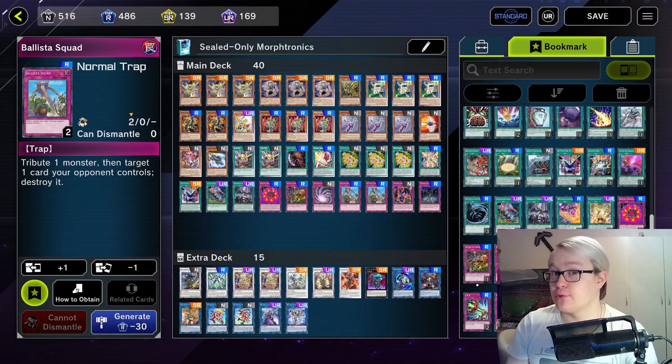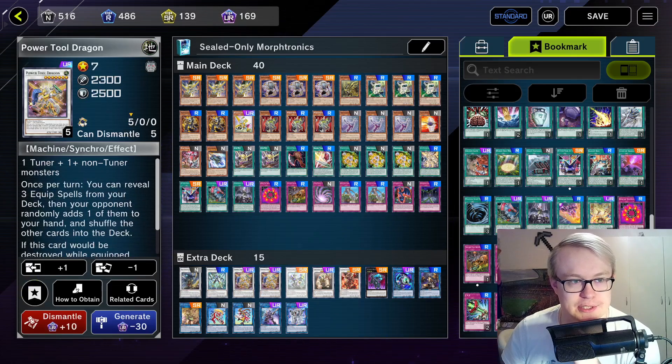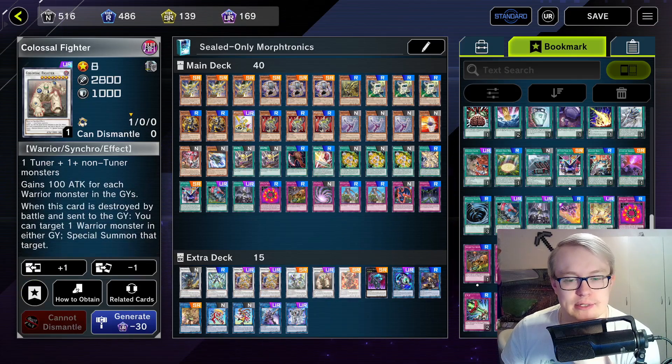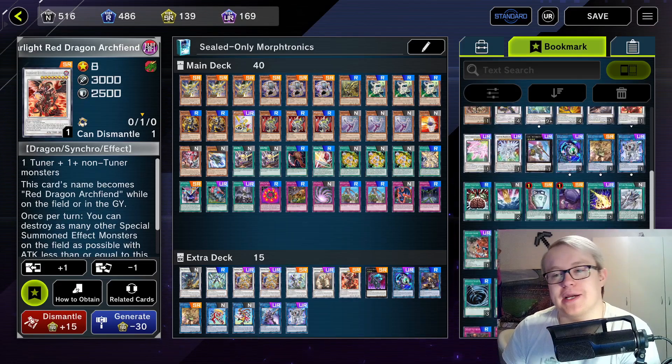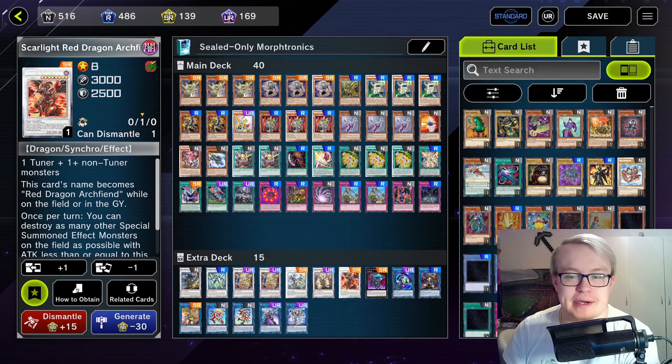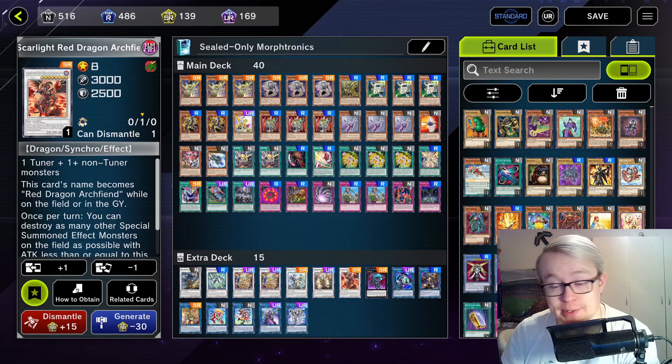The extra deck has pretty cool changes once again. Synchro lineup unchanged: Hastor, Stardust Charge, two PTD, a Kui Belt, a Colossal Fighter, a Scarlet Red Dragon, an Archfiend. Though not entirely unchanged — I did cut Livestream Dragon. It's been a long time coming, but by now we have enough extra deck options we consistently go into that we don't really need Livestream anymore.